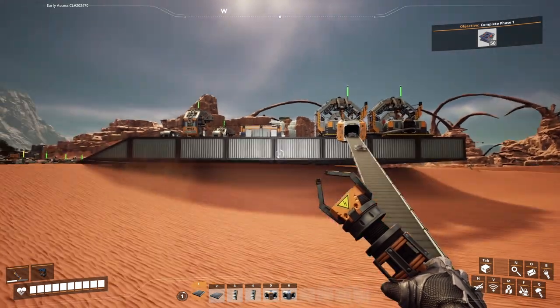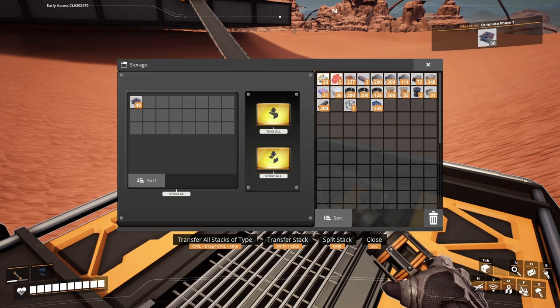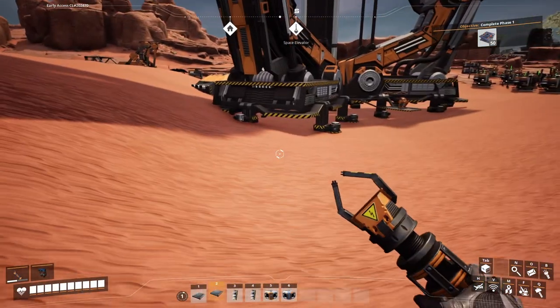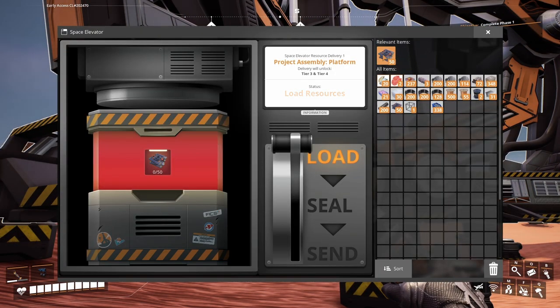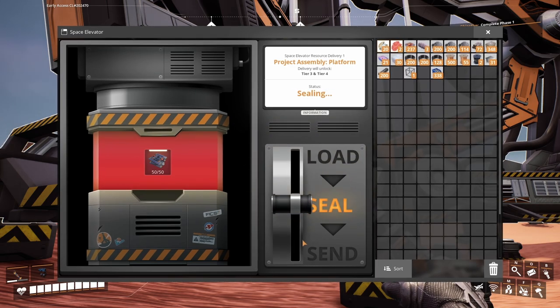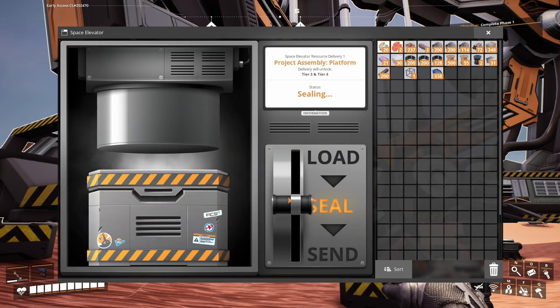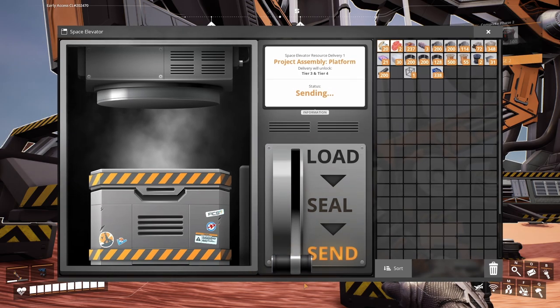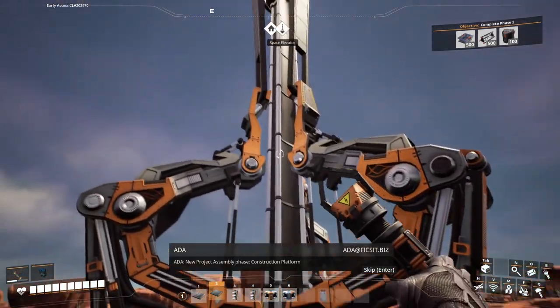Once I get a decent coal power setup, I'm going to start working on some actual factory buildings — I'll probably rip down all the stuff again and make some nice looking buildings instead of having it all out in the open. Another thing I'll want to do pretty soon is ramp up our concrete production, as it's coming in pretty slow. And here we go, sending off our first space elevator with the smart plating.